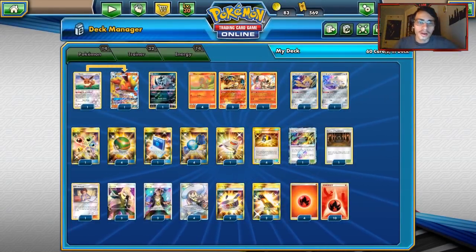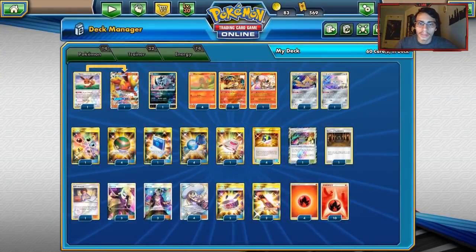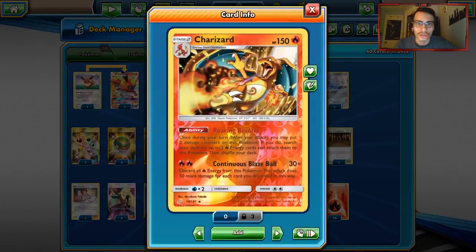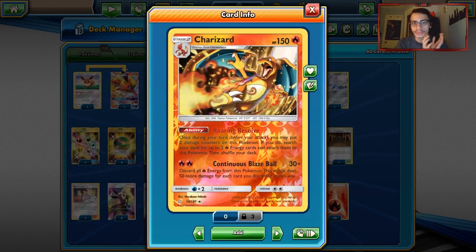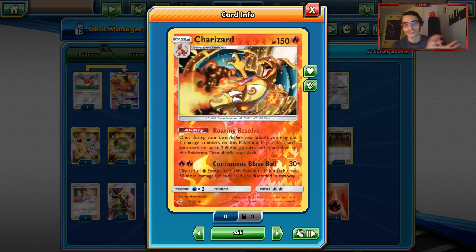Top 10 Charizard from Japan. A lot of people just play Charizard with Jirachi, or Alolan Ninetales to get Rare Candy. Really, once you get Charizard in play, you get access to big damage with Roaring Resolve — once per turn, before you attack, you may put two damage counters on this Pokémon, then search your deck and attach two Fire Energy to it. That's a really strong ability — self-acceleration is really powerful. Then you have the attack, Continuous Blaze Ball.